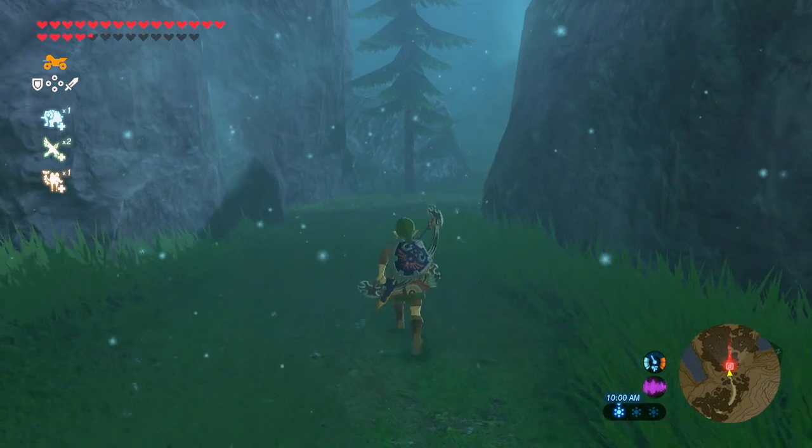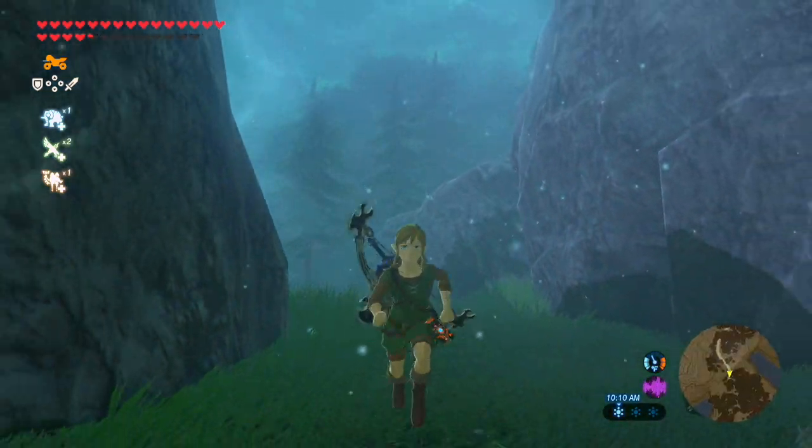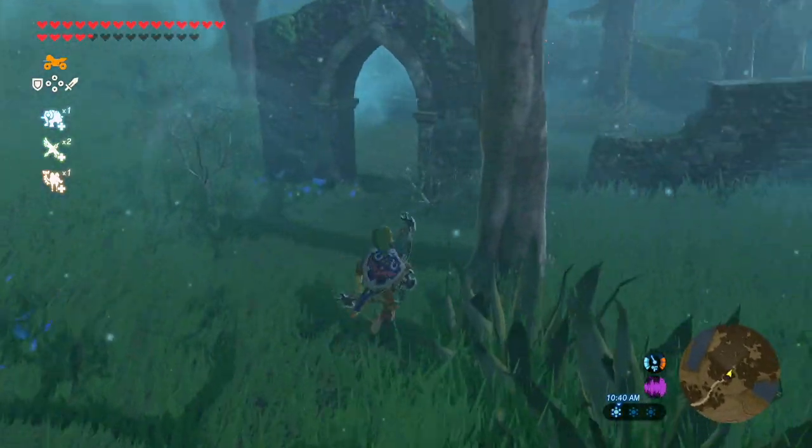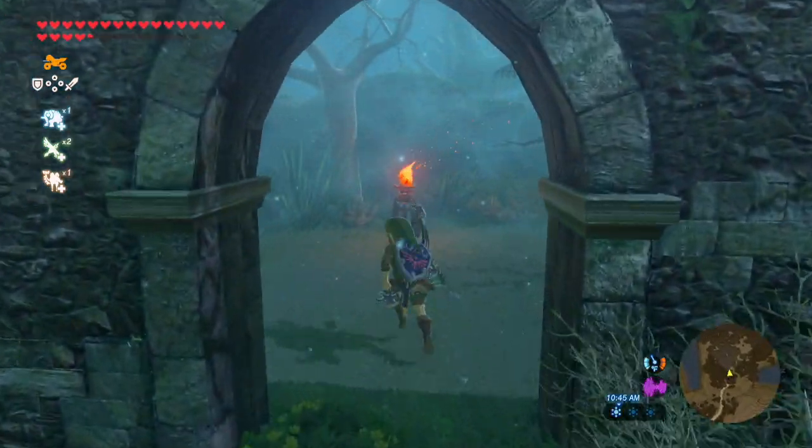Once you're here, there's only one way into the Lost Woods — right through the front door. If you've never been here before, you just keep moving forward until you come to this entrance right here.